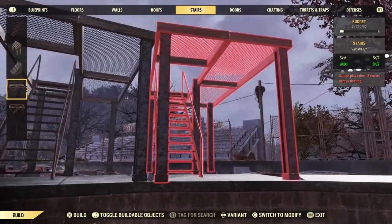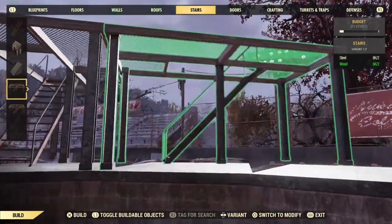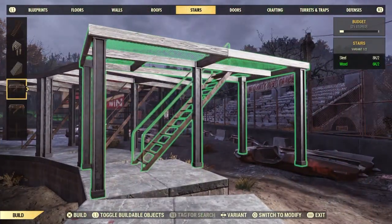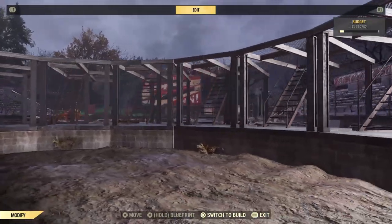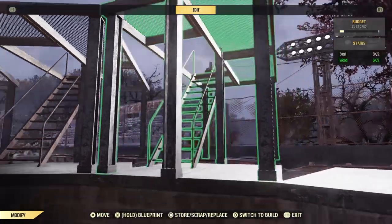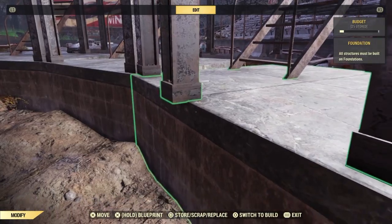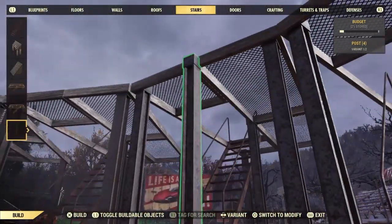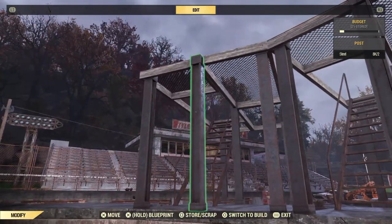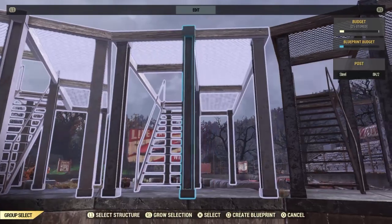It's a bit counter-intuitive but kind of obvious when you think about it — the game thinks that the stair gantries shouldn't be allowed to be where they are. By placing a post in the middle of the front of a stair gantry you can basically fool the game and flip them, because that post is attached to the foundation, not to the gantry. So you want to place posts on all of them, then blueprint each of them with the post. Don't blueprint with the foundations — just the posts and the stairways.